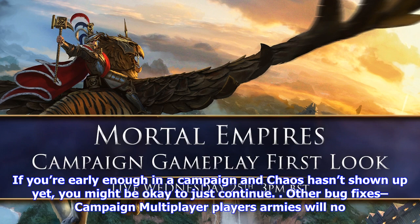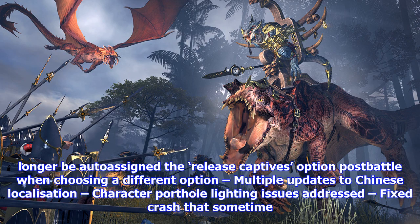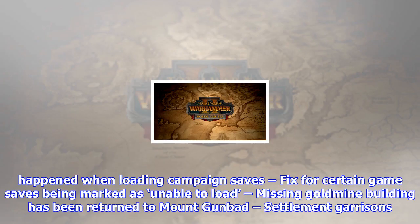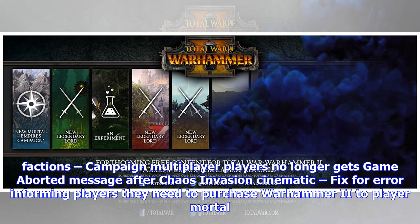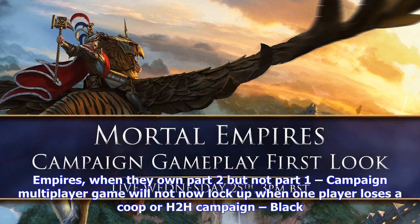Other bug fixes: campaign multiplayer players' armies will no longer be auto-assigned to the 'release captives' option post-battle when choosing a different option. Multiple updates to Chinese localization. Character porthole lighting issues addressed. Fixed crash that sometimes happened when loading campaign saves. Fix for certain game saves being marked as unable to load. Missing gold mine building has been returned to Mount Gunbad. Settlement garrisons in Lamia and Khemri are no longer missing. Morathi and Malekith no longer contribute to corruption types other than their own when present in corrupted regions owned by other factions.